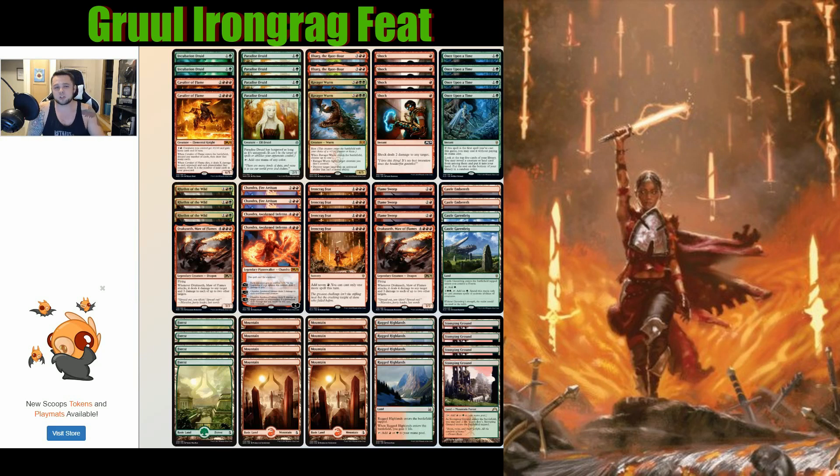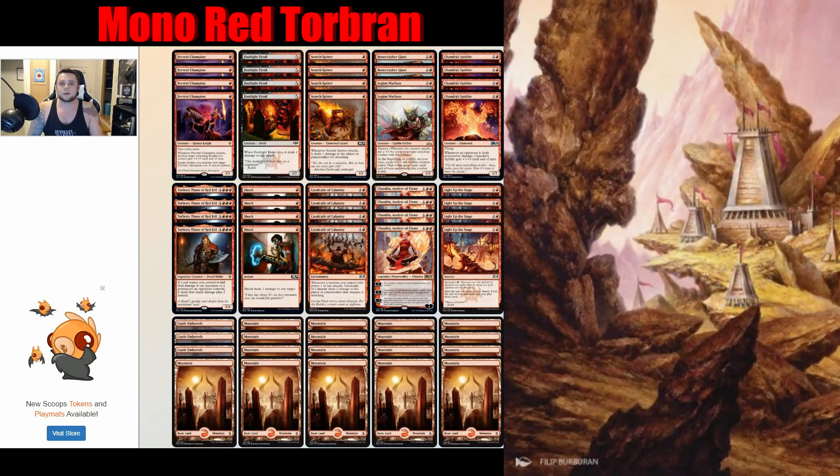I went with Incubation Druid over Leafkin Druid because that triple red is kind of hard to hit off Ironcrag Feat — you really want something that can tap for multiple sources of mana. Even though I like the three power on Leafkin Druid's backside, Incubation Druid is the way to go here. We have some Rhythm of the Wild so we can haste things out — if we get a Drakuseth just drop it down for immediate triggers. Will this deck be competitive? Not quite sure, but it looks like a lot of fun and I really want to try it.